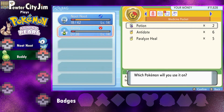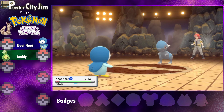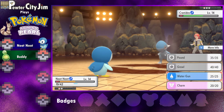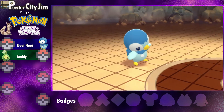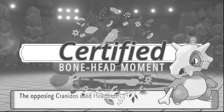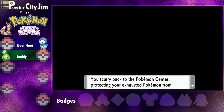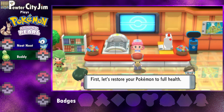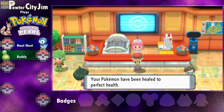Let's switch to Budew. Oh dang, I don't know if we're going to be able to win this one — we may actually get knocked out. We did. Oh dang! Maybe I should have kept Geodude in the party. Wow. I apologize — that's terrible.